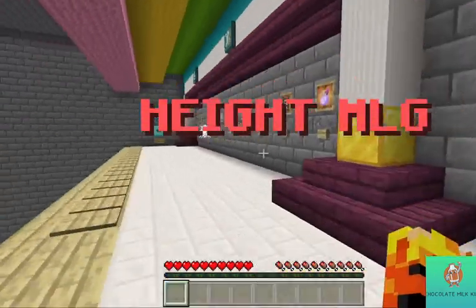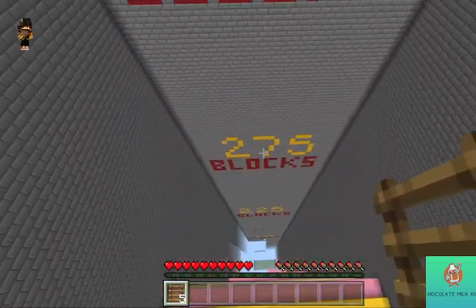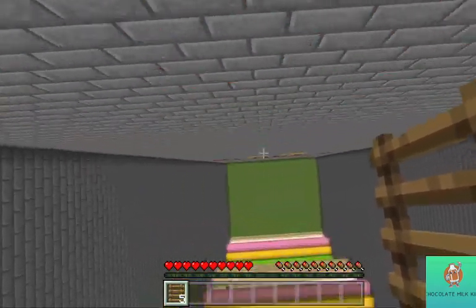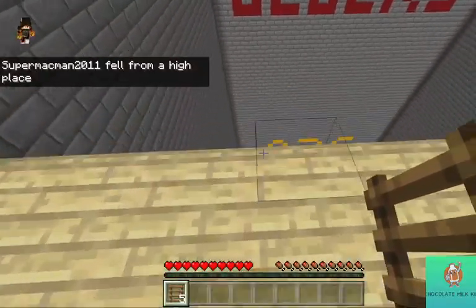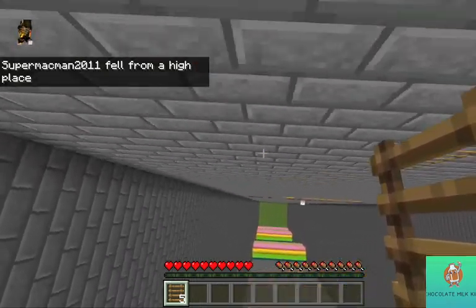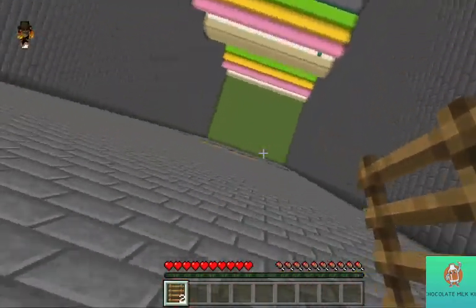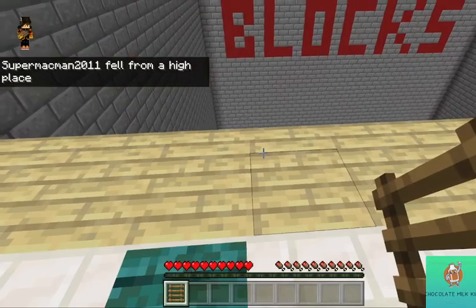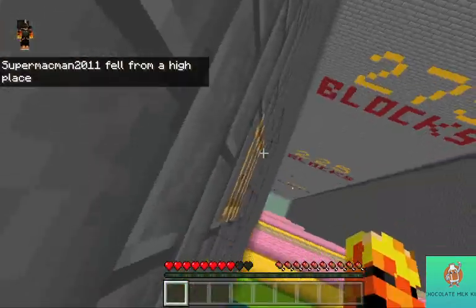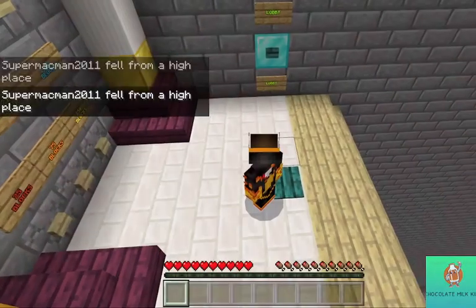I'm going to go from 310 blocks up here, drop a ladder, and show you exactly — you have to aim your block measurement perfectly, which is kind of hard, especially from this height. But if I go right there, I'll slow down. They actually place it down under you so you take fall damage, but if you go on a specific side, then you don't take fall damage.